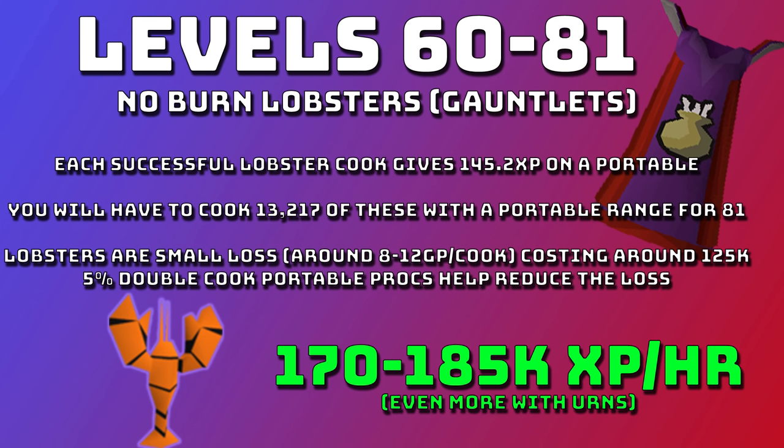From level 60 to 81 you want to do lobsters. You won't burn lobsters from level 64 onwards with gauntlets, but at level 60 the burn chance is under 1% so you may not even burn any from 60 to 64 — it's better to start at 60 and go straight to 81. Each successful lobster cook gives 145.2 XP on a portable range and you'll need to cook 13,217 for level 81. There's a small loss of about 8 to 12 GP per cook, costing around 125k to reach level 81. Lobsters give 170 to 185k XP an hour base, not including urns.